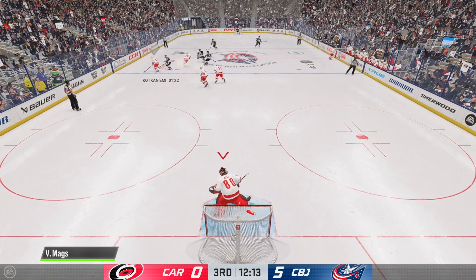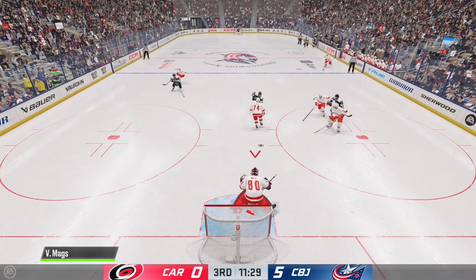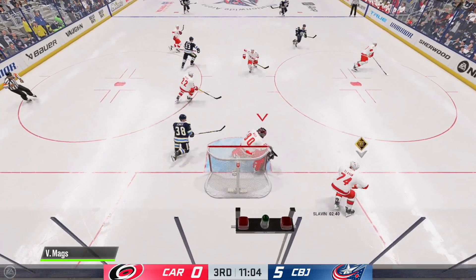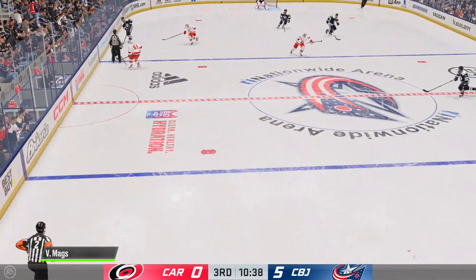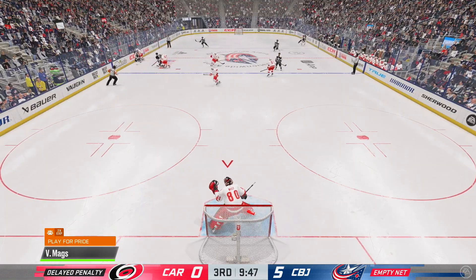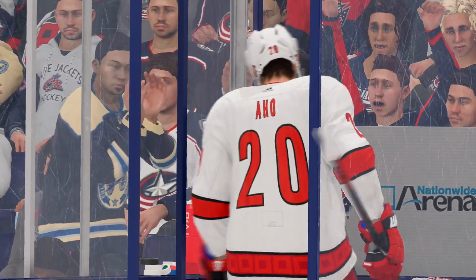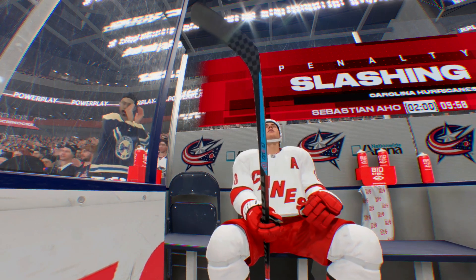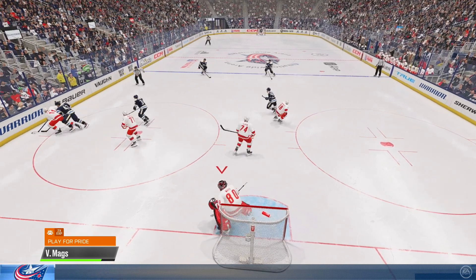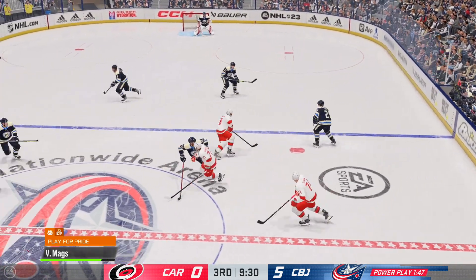Gus Nyquist hands off — saved. A very nice reaction from Merzlikens. I don't see how I'm supposed to win a game with an effort like this offensively and defensively. Another delayed call on the Hurricanes — here comes the Jackets power play. It's a slash and it's Sebastian Ajo, one of the leaders on our team, not exactly playing like a leader on this occasion. This game's already done and over. There's still nine and a half minutes left, but the only thing left to do is just hit the showers and get out of here with our tails between our legs.